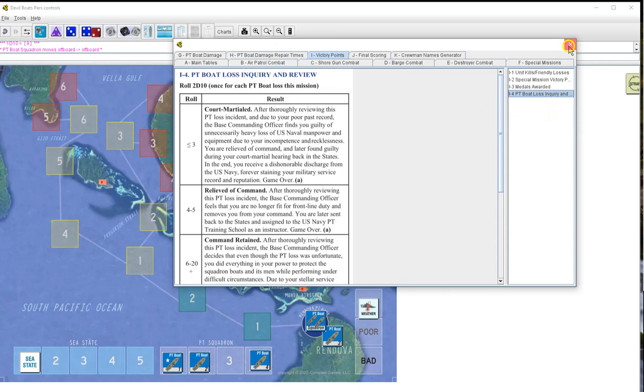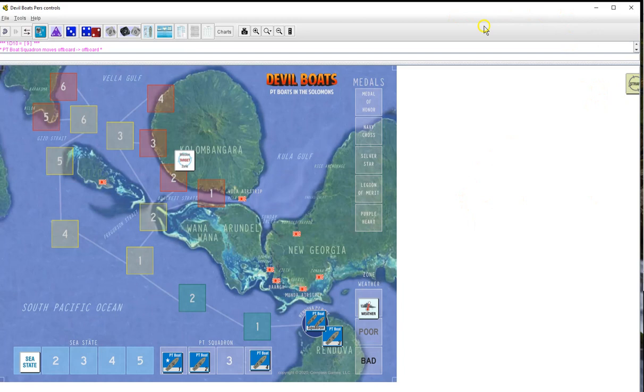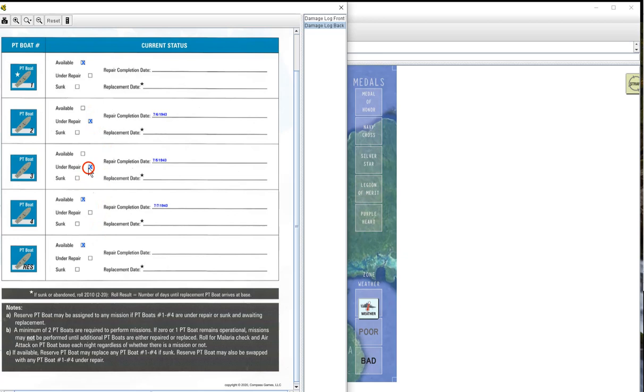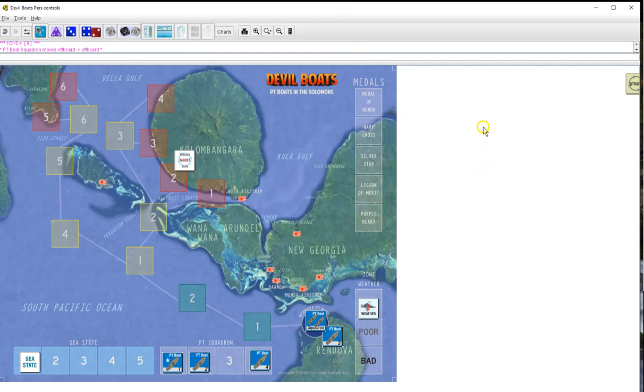We don't have enough to get any medals or anything. No special victory, no loss - we're good on all that. That's the end of the mission. Let's go ahead and do July 5th while we're here - that's repairs, no mission. One boat is unavailable, one becomes available on the sixth or seventh, so on the fifth we have three available. On the sixth when we come back we get our last boat back - four boats ready. Thanks for joining me for Devil Boats in the Solomons. See you next time!